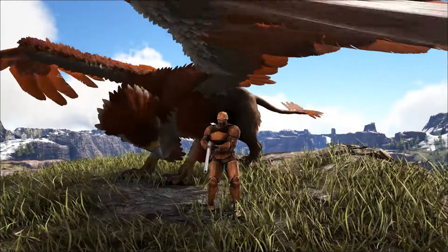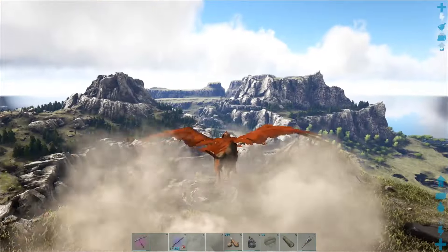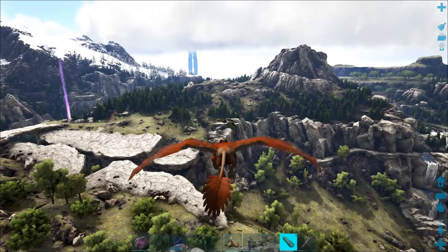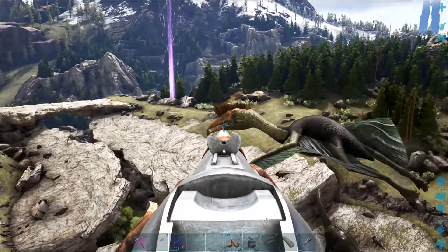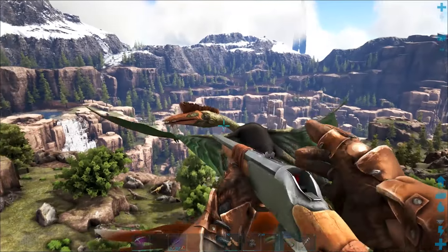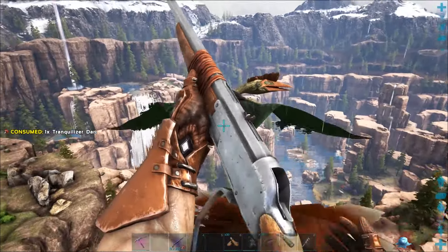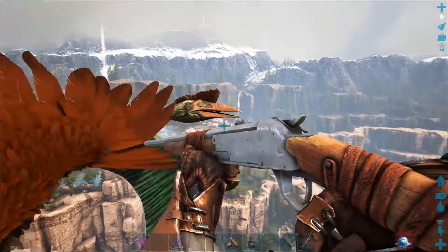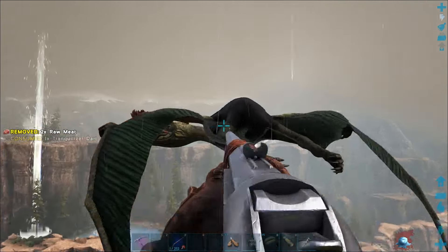For the third and easiest method we'll be using a griffin. These don't need saddles like the other two flyers, so you don't have to wait until a certain tech level to make the saddles. The great thing about griffins is you can shoot your rifle while flying. Taming a griffin is dangerous at low level so it's best to trap them in a cage — I've made a video on how to do that in my playlist. To equip the rifle, press the corresponding key on your hotbar, use your movement keys to control the griffin, and use your mouse to aim and fire.